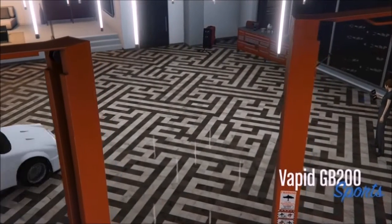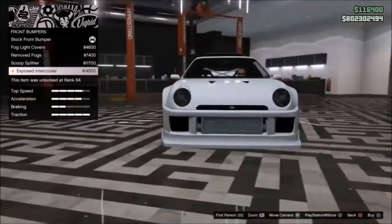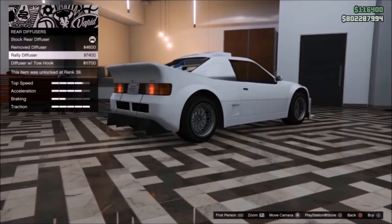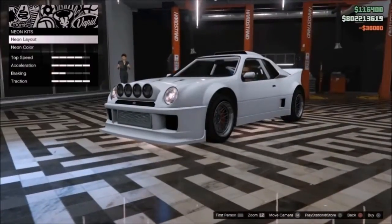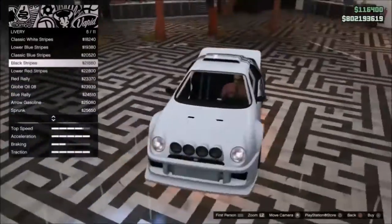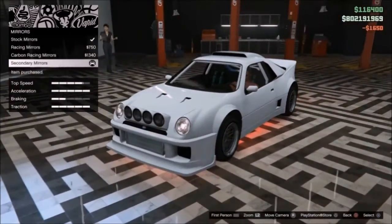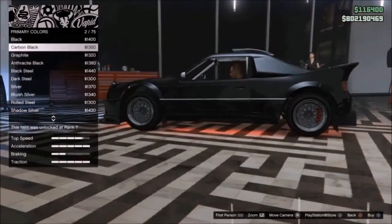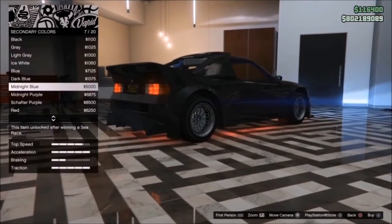On screen now I'm doing a few modifications to the Vapid GB200. This vehicle is coming in at $940,000 GTA, so plus modifications it's not cheap for a little sports car like this. Having driven it a bit — I haven't tested it properly in races yet — but driving around Los Santos it's an awesome little sports vehicle, surely to be involved in some cool races and Snapmatics as the community gets their hands on it.